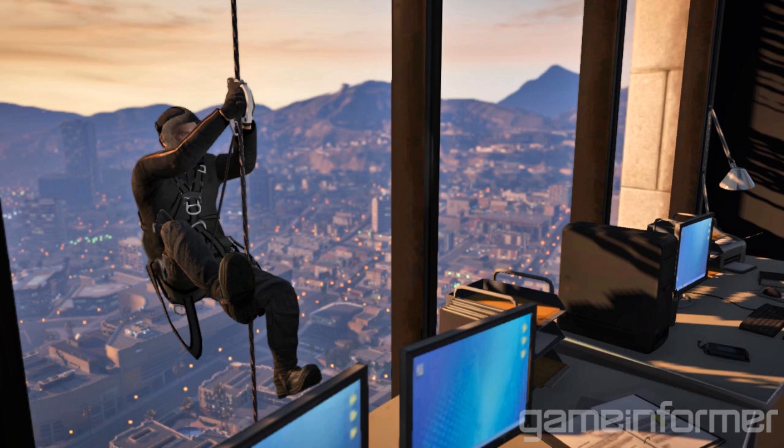Michael here is wearing a gas mask, the kind of thing you wear at high altitude. So this is quite a high building — an office building maybe on the penthouse floor, on the top floor. It's in line with the mountains, so it's obviously quite high up.